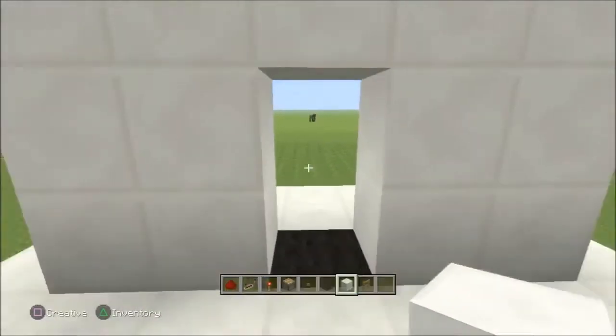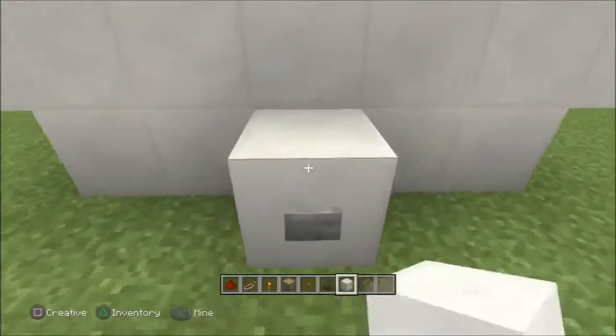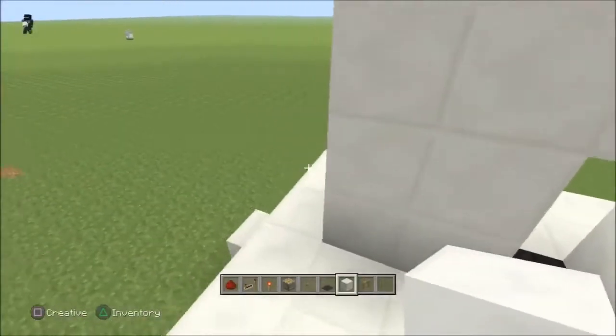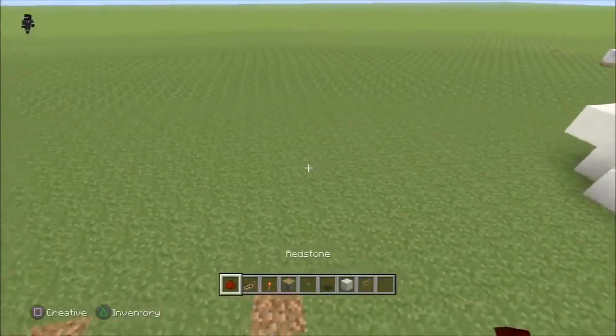So as you guys can see, I cannot walk through this door at all. Come down here, hit the button, and there you go — you're able to walk through it. So this is actually really simple, it's a cool little trick you can do to troll your friends.